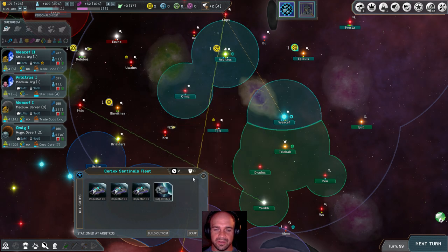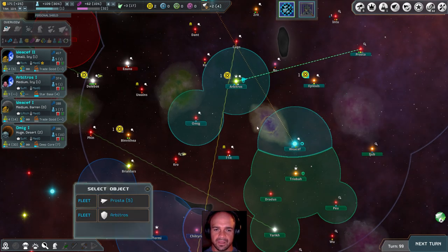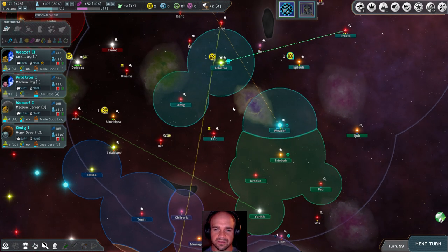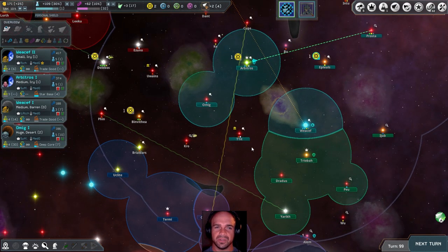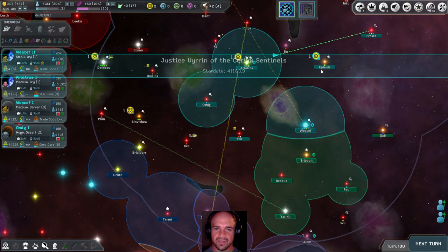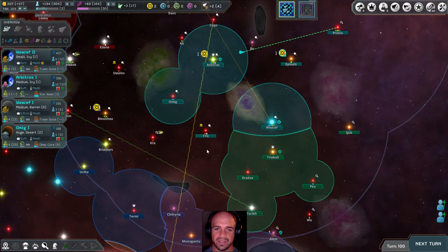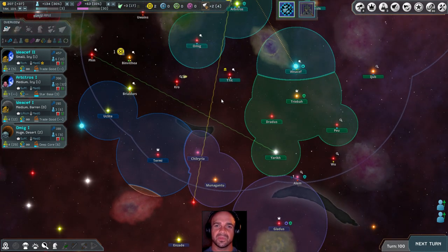We have Inspectors, which are great. We've got an outpost ship here — let's take that and place it there. I wonder if we take out the Appalachians now before they become too powerful. We've gained the Personal Shield tech. We also talked about taking out the Kick, because they gave us that very ridiculous threat, and I might just make them wish they hadn't done that.